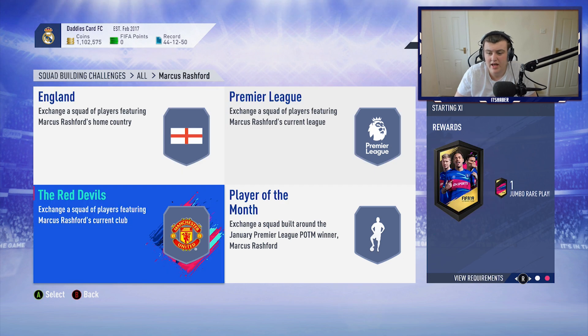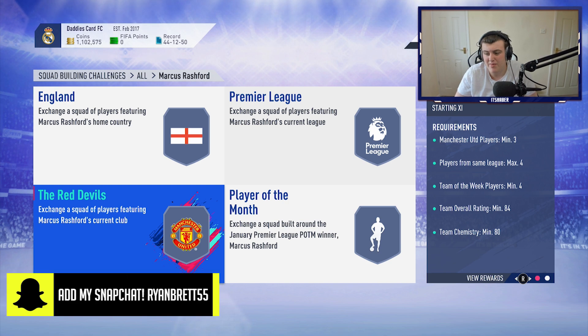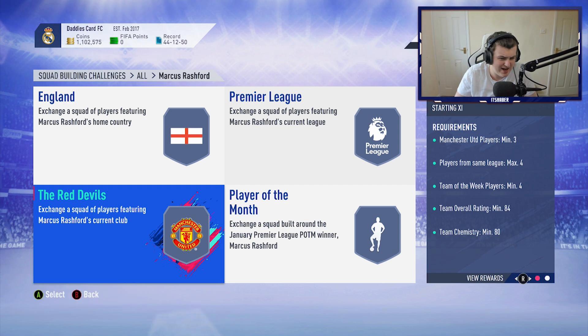The Man United squad gets you a 100k pack. You need four in-forms and an 84-rated squad. This will probably cost around 150k. It might drop down to about 130k, but for the first few days maybe around 150k. I can't see it dropping too much, so maybe the best average I can give is about 140k — and again, depends on if we get a promo tonight or not.